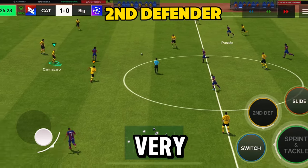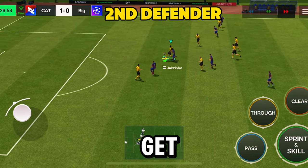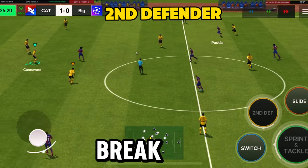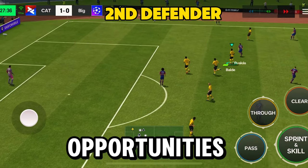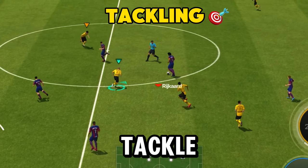The next tip is to utilize the second defender button. This is very helpful — it can block cross spammers and trap your attacker so you can get the ball back with ease. This is very helpful when trailing and you need to score a goal to break the deficit in a head-to-head match. It's also a good way to pressure your opponent so you can get quick counter opportunities.